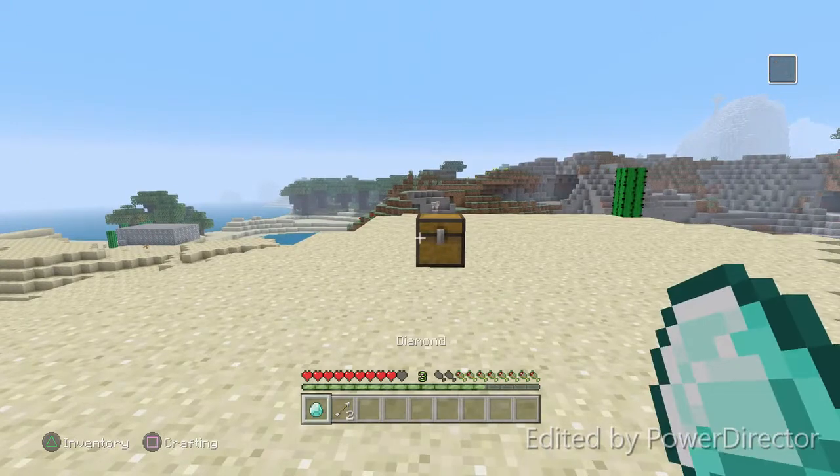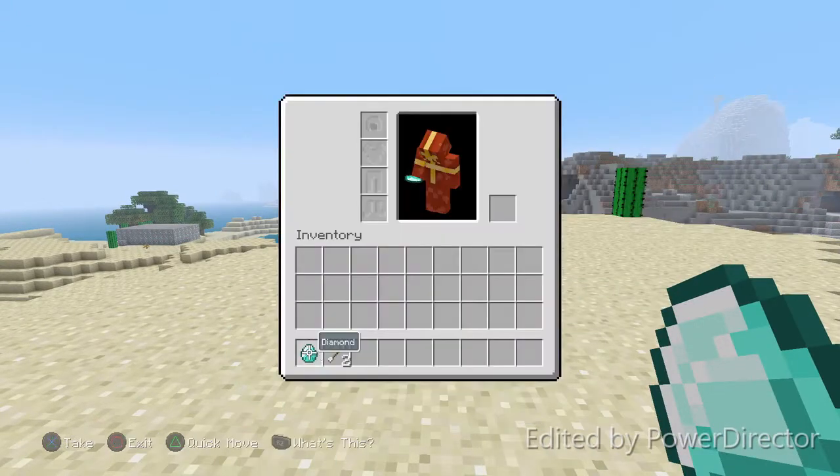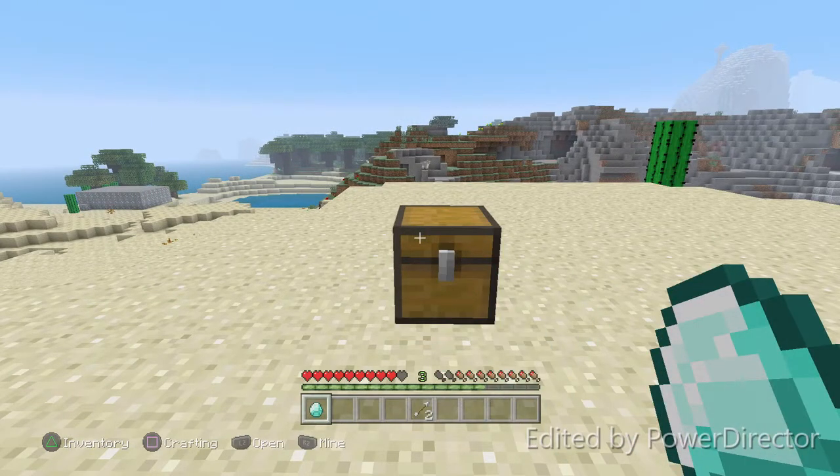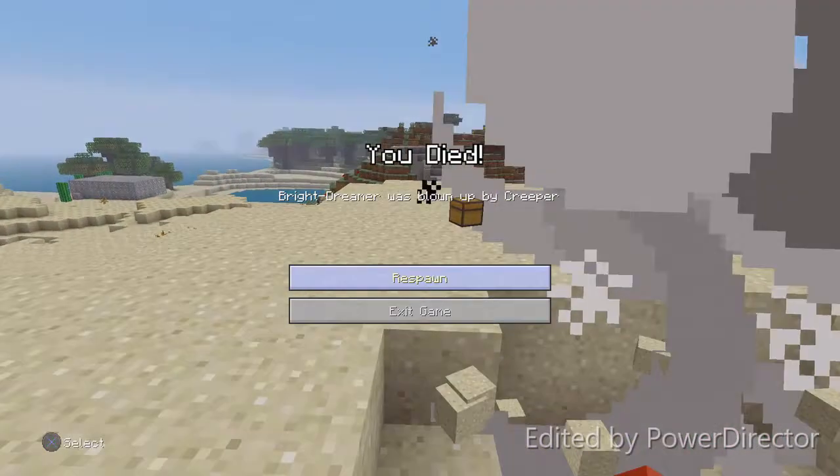All you're going to need for this is the item you want to duplicate, which in today's video is going to be a diamond. You're also going to need a chest. That's all you're going to need — just whatever item you want to duplicate.